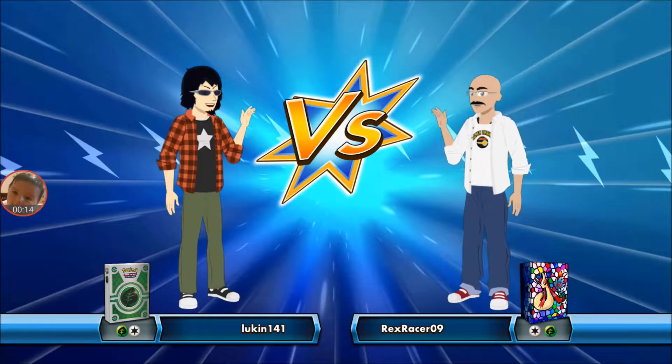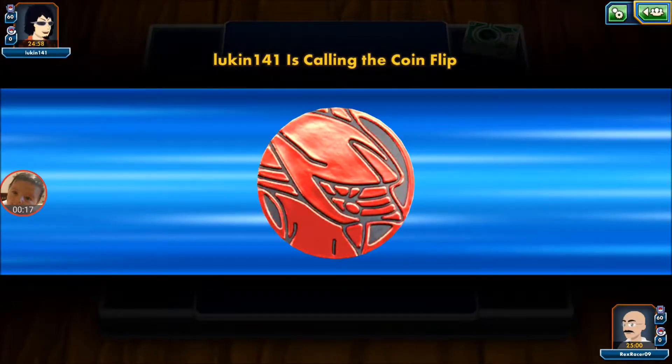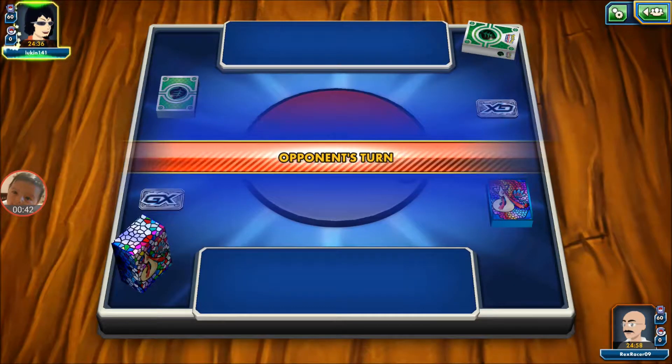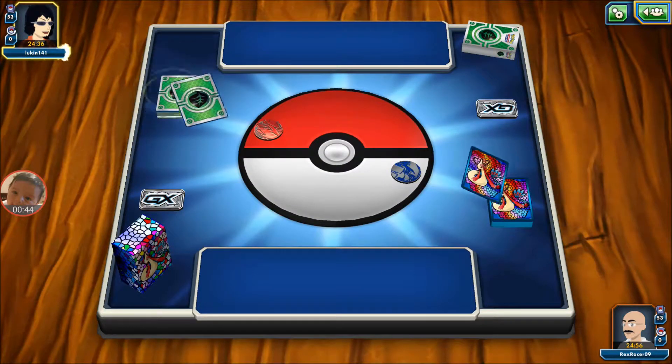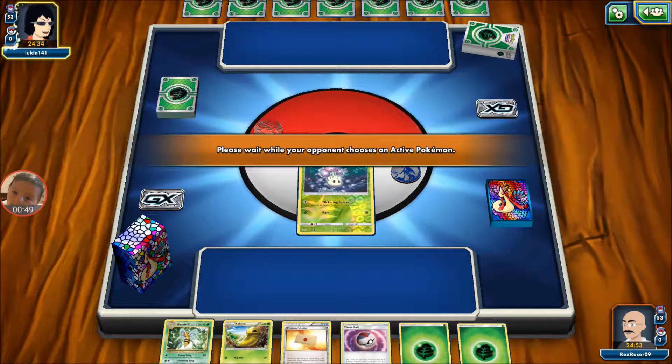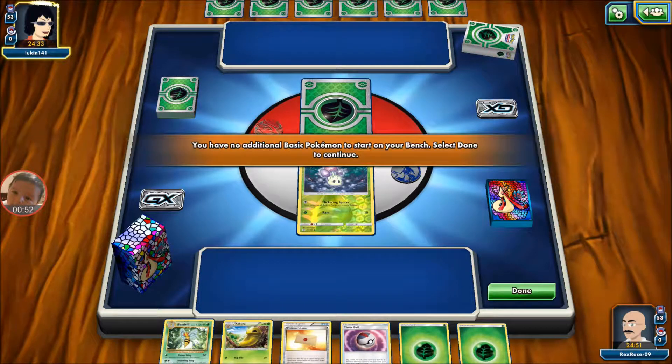This looks a little more promising. This is either the Fomantis/Lurantis deck probably. I can feel like a Tauros GX coming — and Lurantis. So far I haven't played my deck against that deck yet. I hope that Timer Ball works — I just put that in there, but we'll see if it puts in work or not.